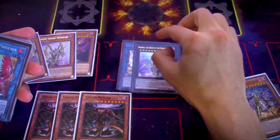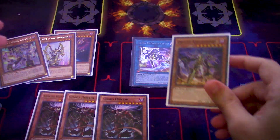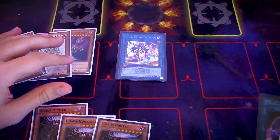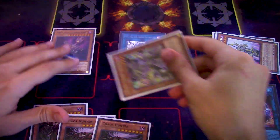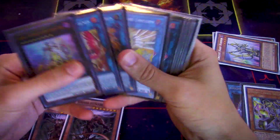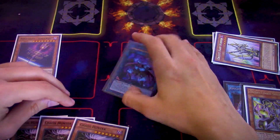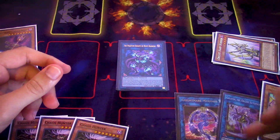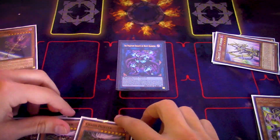Even if you have something like Veiler or Impermanence, they can still potentially run over Chaos Hunter if they're going second. The only time you really want to drop it is once they haven't gone into Galatea or Dengearsu yet, or are not able to. What I've been doing to get the most value: once they go Nightmare Mermaid into Galatea, they'll use the Orcust Nightmare to send Harp Horror to the grave, then use Harp Horror to summon out Knightmare Corruptor Iblee — still at this point you don't want to drop Chaos Hunter.